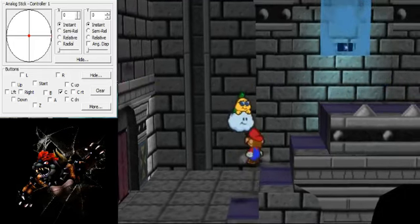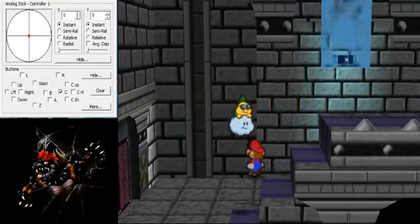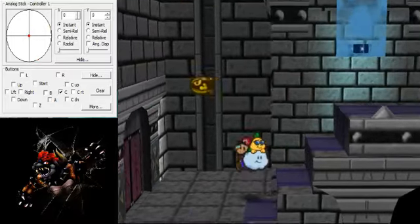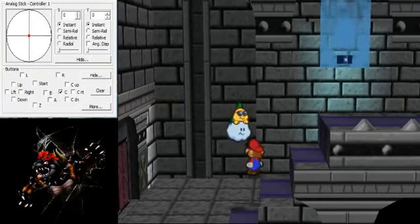Maybe a little more left — that's too much left. So you want to get to the edge. You're going to walk up so that Mario's right boot lines up with the black line of the bricks. You want the outline of his boot to line up with it.